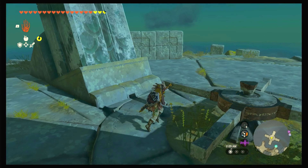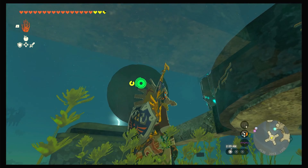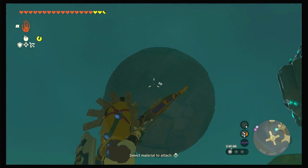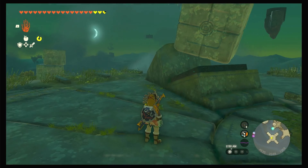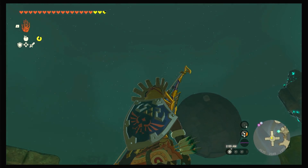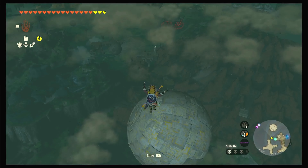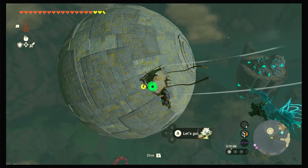This one's not gonna be pointed in the right direction either, so push it until it's pointed towards that sphere up there. There's gonna be a little hole in the cube, so you want to put one of these boxes on and it's gonna get launched into the hole if you've aimed it the right way. When it gets launched into the hole, launch yourself in too. Once inside, grab the block with Ultra Hand and put it on the orange pressure plate.